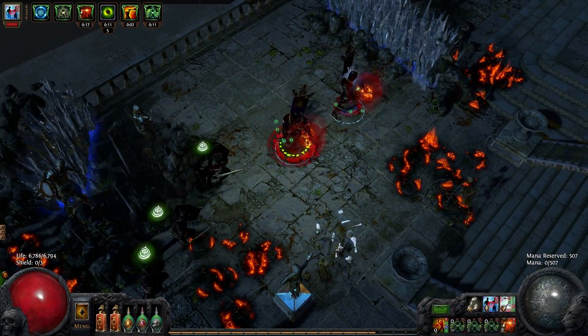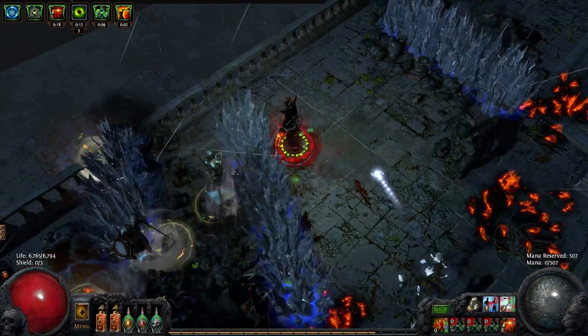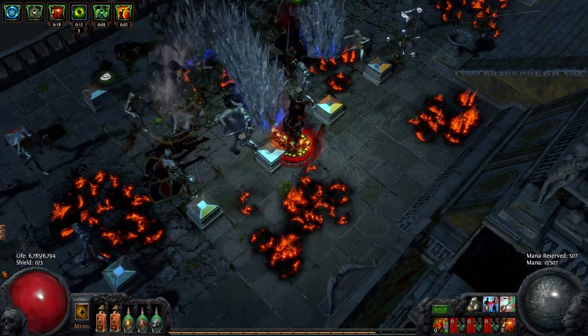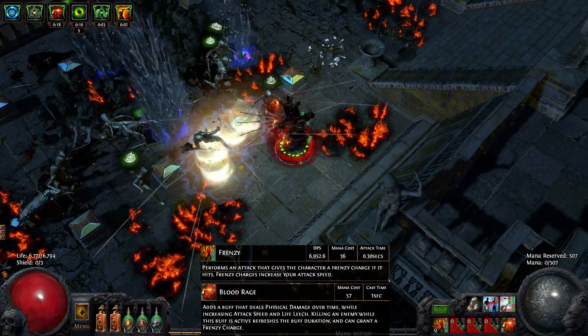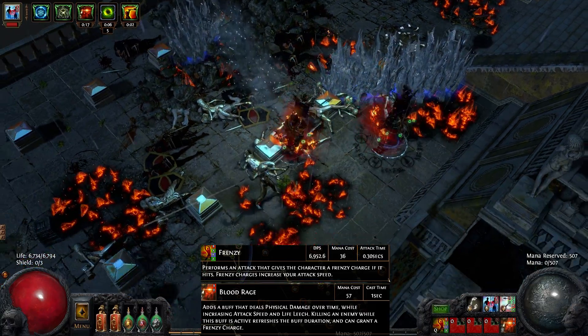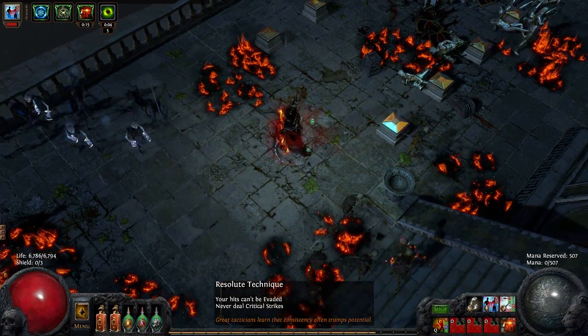This character has limited access to accuracy and critical strike skills, so it scales its damage through five frenzy charges, which it generates and maintains using the Blood Rage and Frenzy skills. This makes hitting reliably more valuable than the occasional burst of critical strike damage, so Resolute Technique is used to ensure the character never misses.